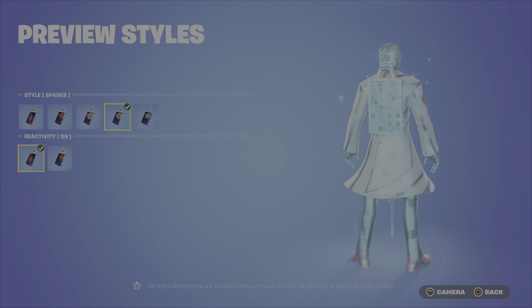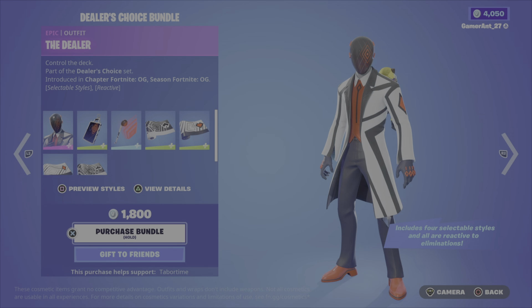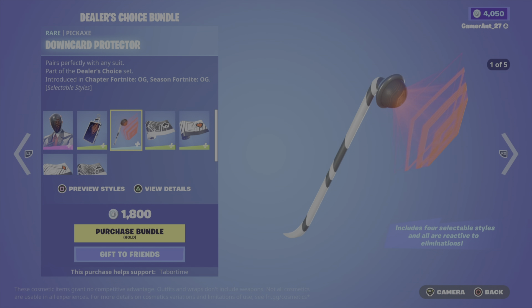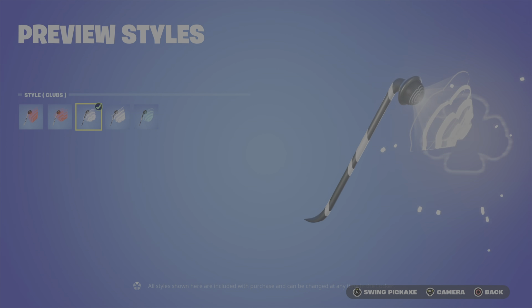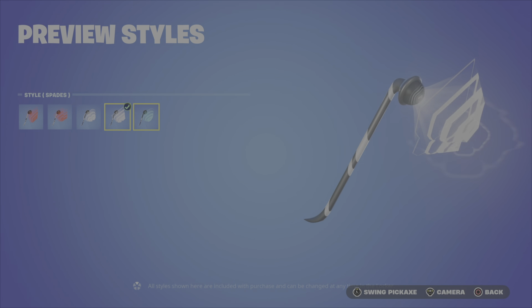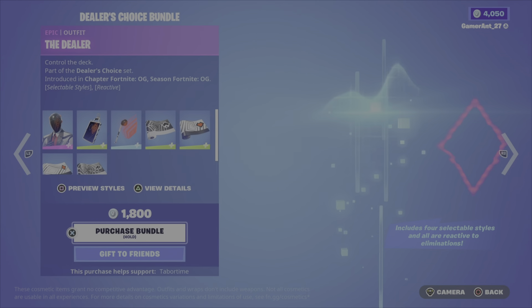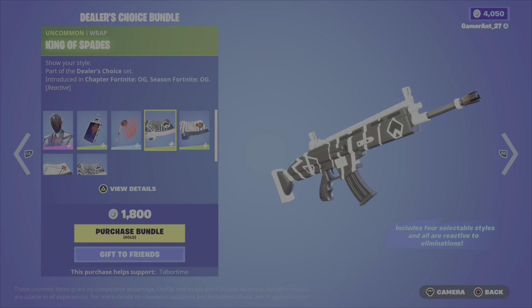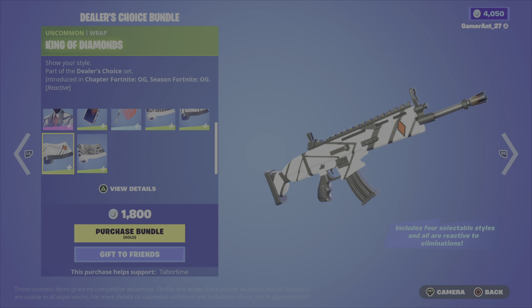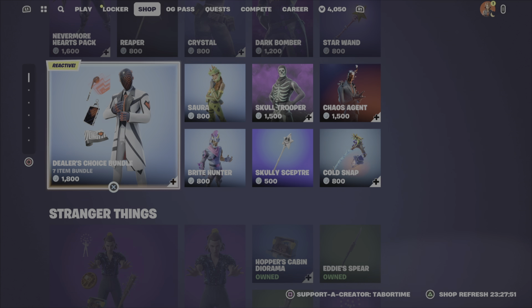The back bling has styles: Hearts, Clubs, Spades, Eclipse — and you can turn the reactivity on and off, same as the pickaxe, the Card Protector. There's also the wrap: Kings of Spades, Kings of Hearts, Kings of Diamonds, King of Clubs. 1800 for that bundle.